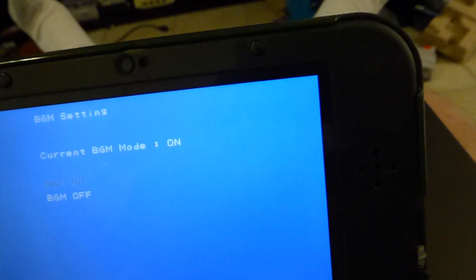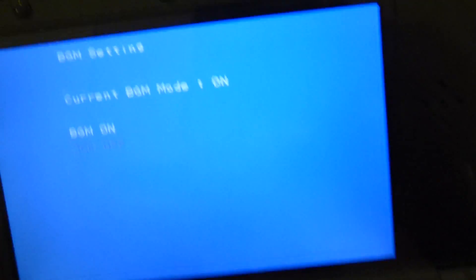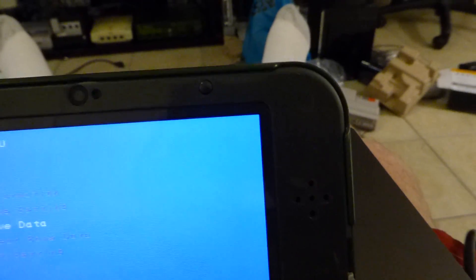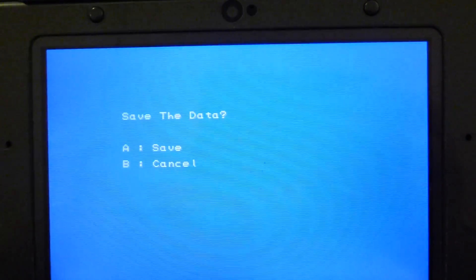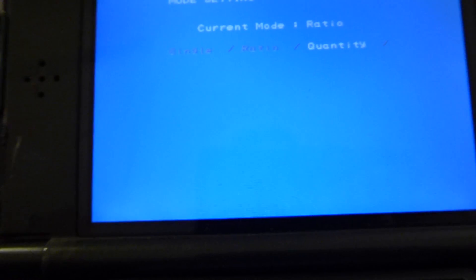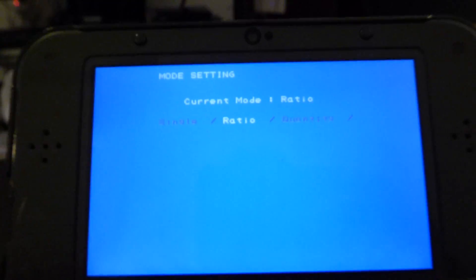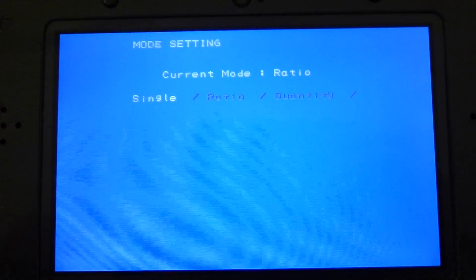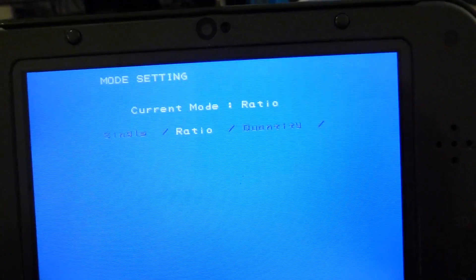BGM setting says on, but I don't actually hear any music — that's probably in the amiibo scanning screen. If I try turning it off, let's see what happens. Current BGM mode: off. Save data — it's just generic wording. Mode setting — I don't know what this is either. It says ratio, quantity, or single. The default is ratio. Again, this has something to do with lottery. I'll just leave it on ratio for now.